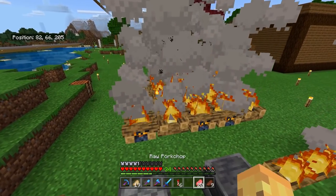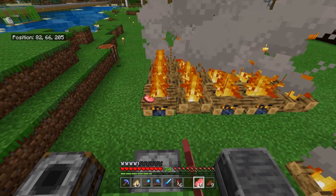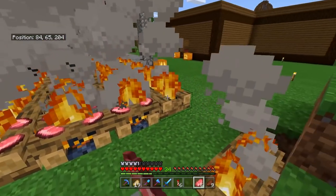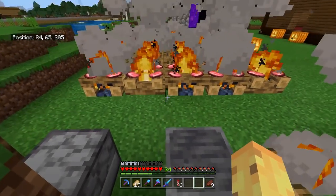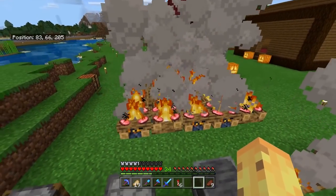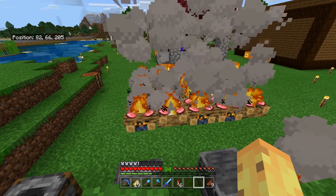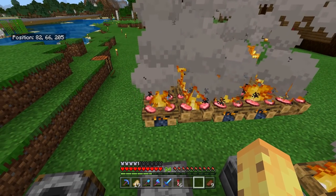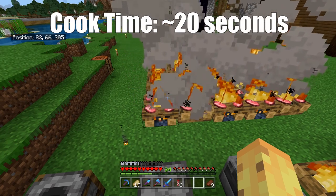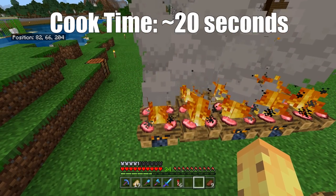If you have 20 raw pork chops, you can cook them all at the same time because you just spam them down onto each campfire. If that's 20 on 5 campfires, you can cook 120 pork chops at the same time. What does it matter what the speed of one pork chop is if they're all going to activate at the same time?